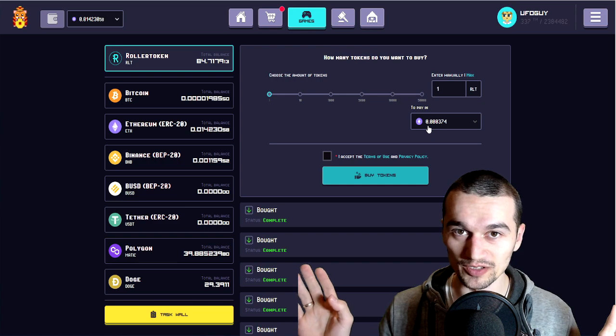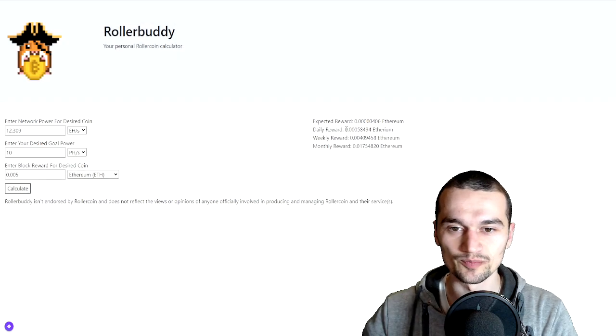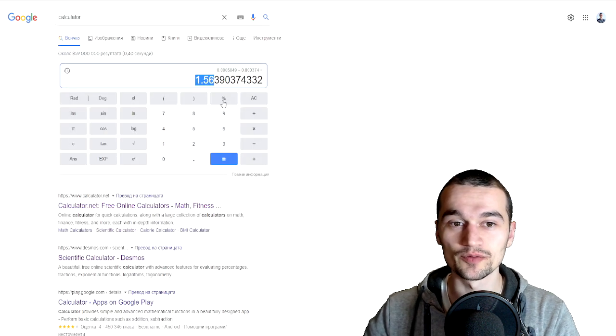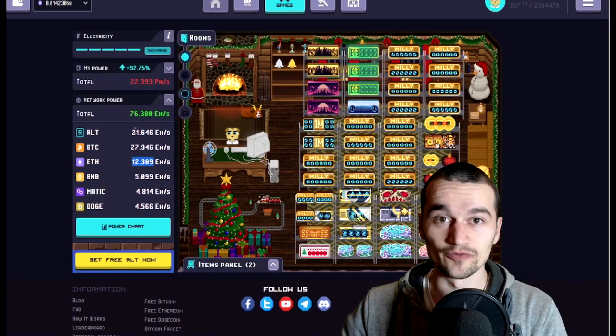Next is the supposedly leading competitor, Ethereum. You need 0.000374 Ethereum for one RLT. And with the current price and this power, you're gonna get this amount of Ethereum per day. For mining Ethereum, you're gonna get 1.56 RLT per day.